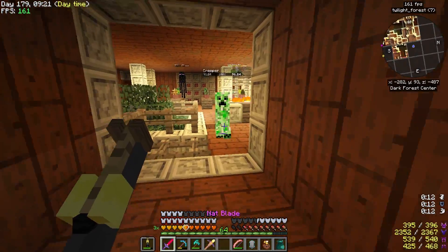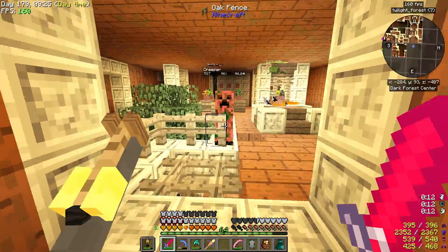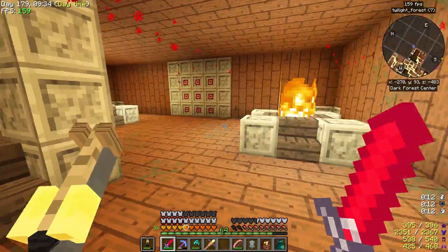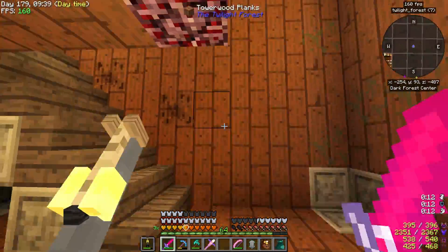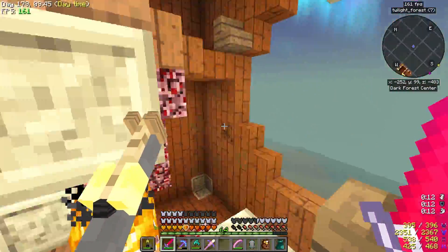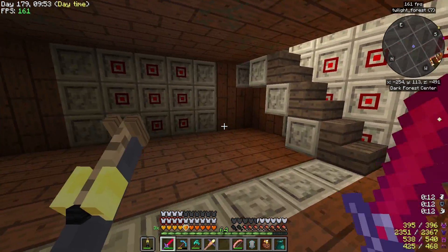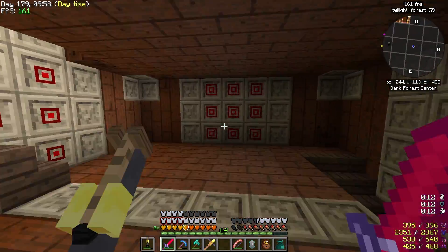Boom, boom, and boom - that allows us to go in. Get out of here, you creeper, you're ruining the fun. Now we can go in here. Just like this - this is like one of the biggest puzzles you have to do, it's absolutely ridiculous. You know, I could just literally fly up to the top and start the battle. You can also pillar up with blocks on the outside of the building.